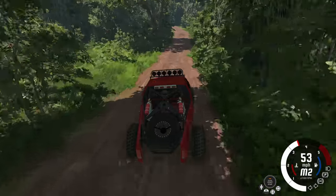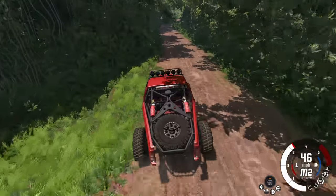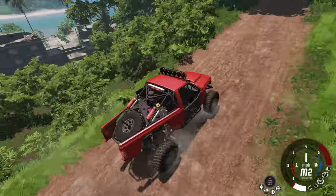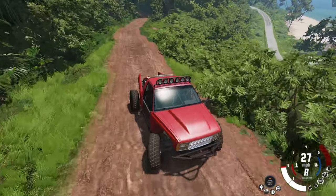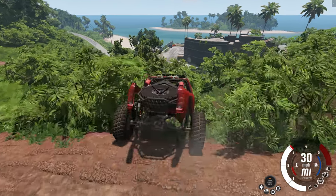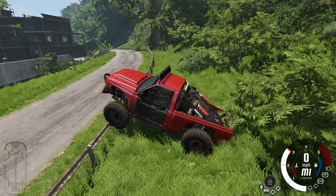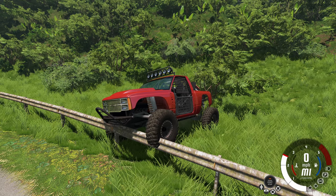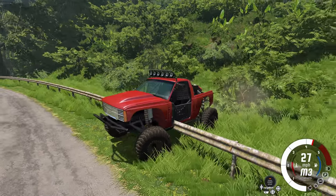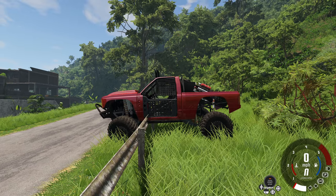Since Jungle Rock Island was updated, the bushes and trees seem a little less grabby — or maybe that's just what I want. Heading toward a building down below through more bushes — saving the spot just in case. Made it through cleanly until the fence, where the big fat tires got caught. Locking the differentials and low gear got us through partially, but the fence is just a little too thin — the vehicle clips right through it and gets stuck. We'll teleport over.